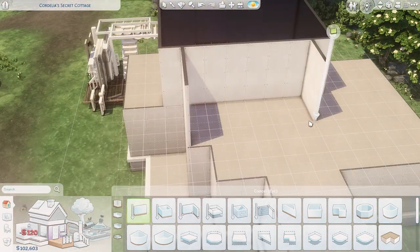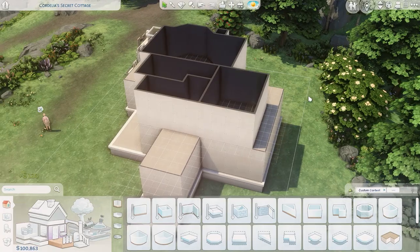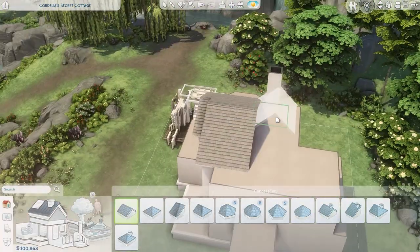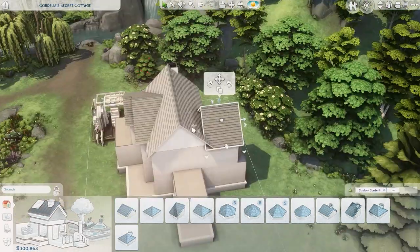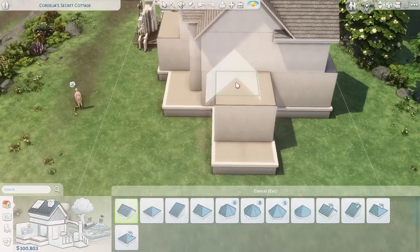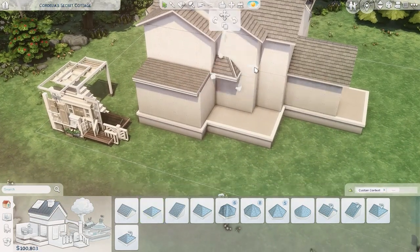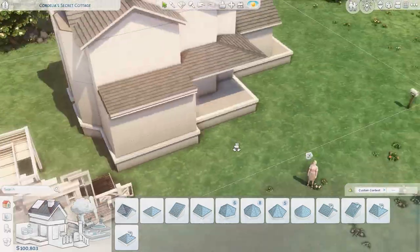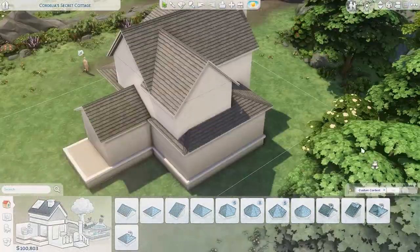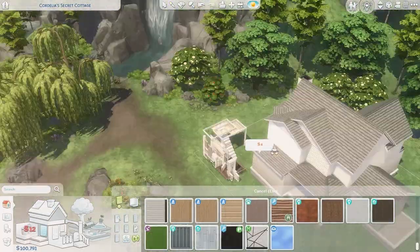We are in Henford on Bagley, which is probably my second favorite world to build in, just after Windenburg, because I like the countryside look of it. I love how vibrant the greens are in this world and I feel like almost every lot has really good lighting, which is pretty rare. I think this is the house at the very top of the map where the waterfall is — a smaller lot that I don't think I've ever built on before.